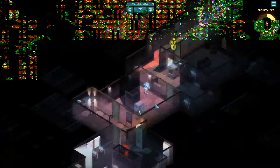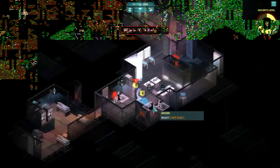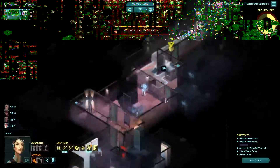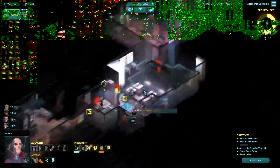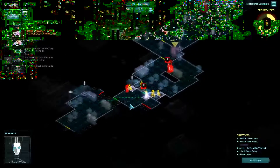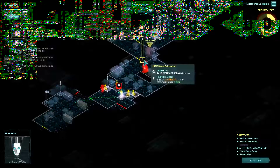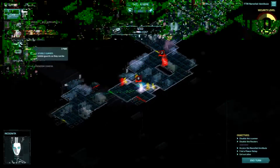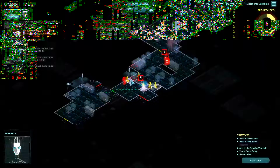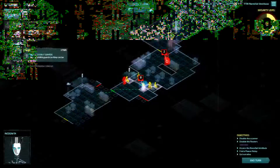We still haven't tagged that guard — that's something I definitely want to do very soon, probably this turn, but you never know. Let's get started exploring with, I guess this is Sharp. I want to spend a golem on this and then tag this guy. The thing is, I need to spend my power before I move Sharp, because he's the one with the mad terminal hacking powers.